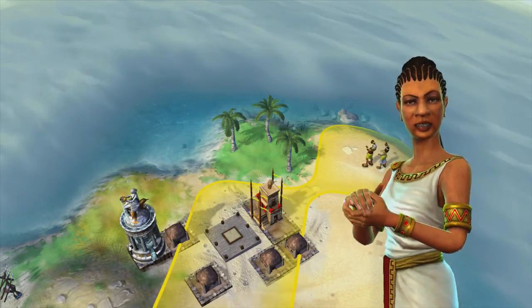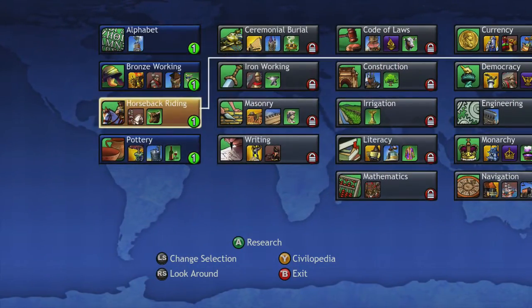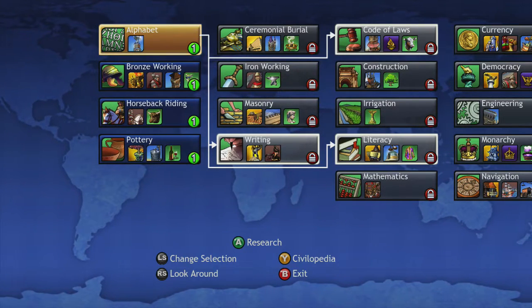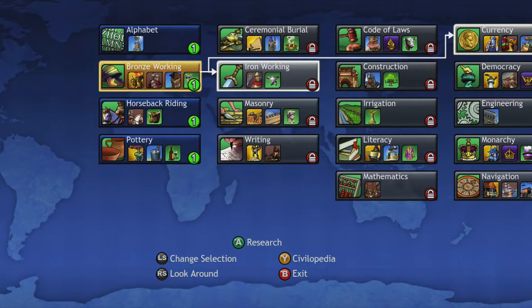Let's go ahead and jump over here to the tech planner. It's always good to use your tech planner. You can see the ones — nobody has any of these techs because the game just started. But we're going to start out doing the bronze tech line. Why? Because the bronze tech line is pretty good.